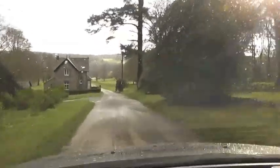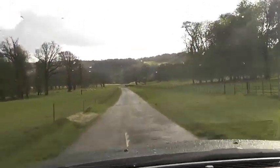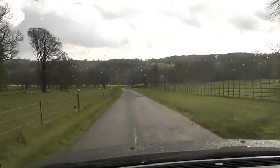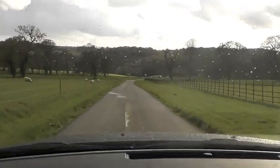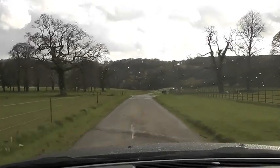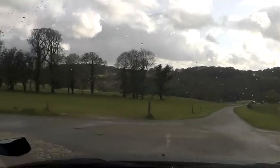Then we've got a cattle grid which is right opposite the house here. Then we're heading down to the crossroads which during the course of the day we'll be approaching and departing from various ways. This way there's likely to be a chicane there, likely to be quite tight as we head with the spectator area and the service area on your left hand side. And that's the service area in there.